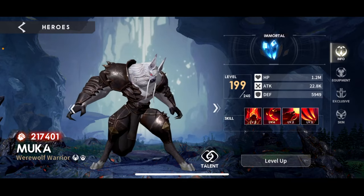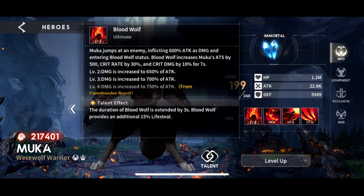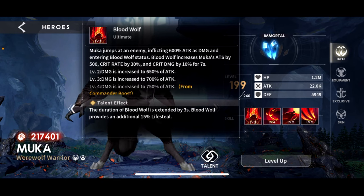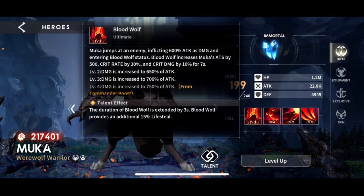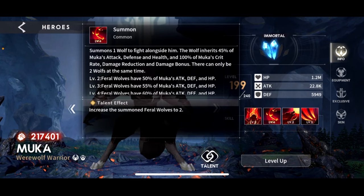I do have 1.2 million health on this guy. Now for the boring part of his kit — his ultimate: Mooka jumps at the enemy dealing 600% attack damage and enters Blood Wolf status, which increases his attack speed by 500, his crit rate by 30% — so if you're building for damage, aim 60–65%, don't go higher than 70 or you'll overcap — and crit damage by 10 for seven seconds. The talent modifier extends the duration by three seconds and provides additional lifesteal, which I care about for the tank build.